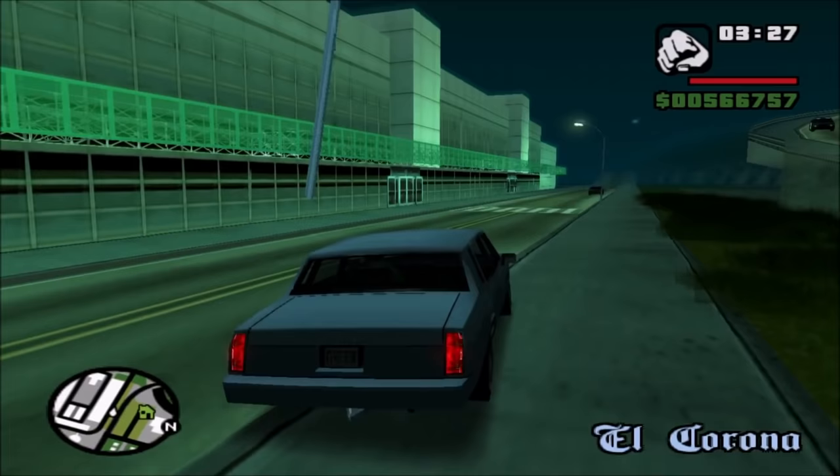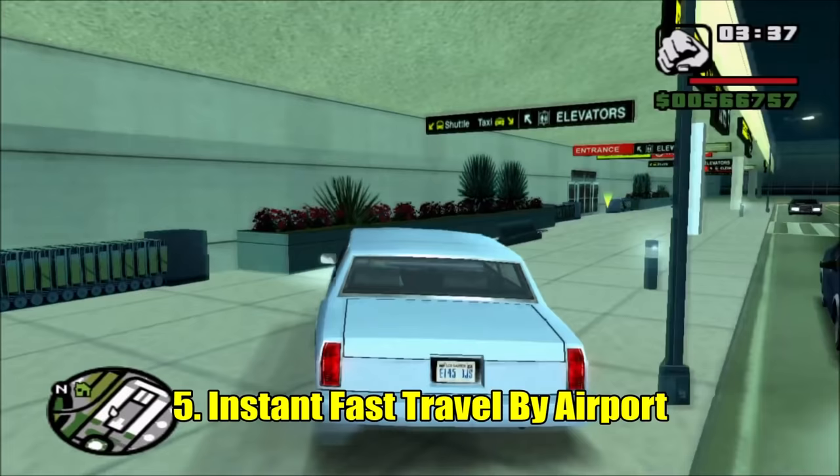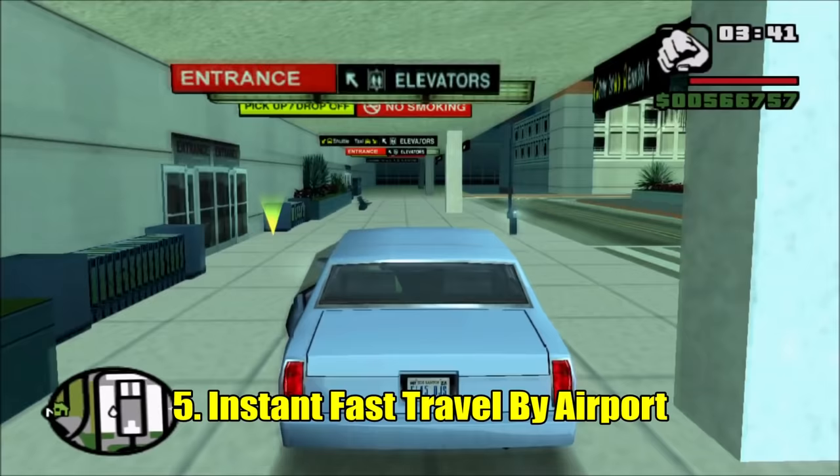Starting off at number 5, we have Fast Travel by Airport. A lot of people in this game, when they want to get across the map really quickly, they'll either use the flying car cheat code, or they'll just drive into the airport, steal a jet, and fly across the map. But there's actually an even faster way to get across the map.